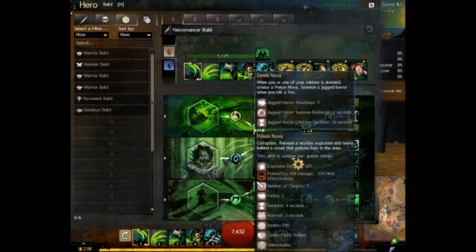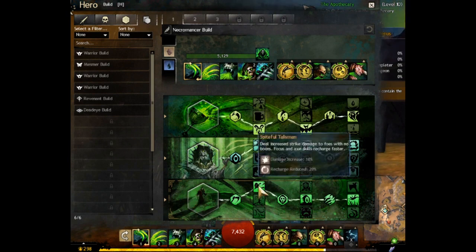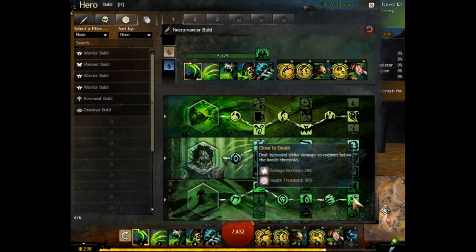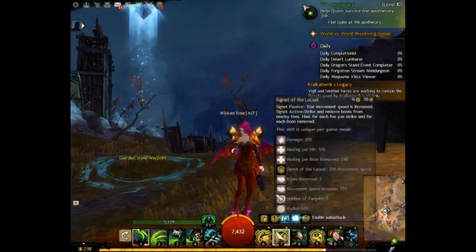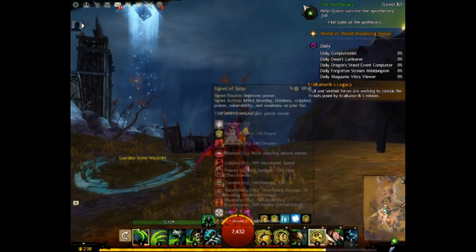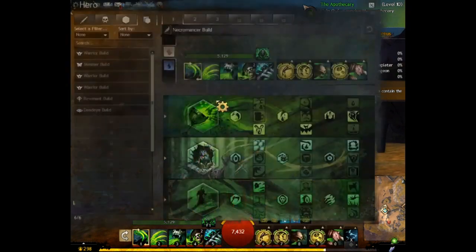Finally on the Spite trait line: spiteful talisman increases damage to foes with no boons on focus and axe skills — exactly what we have equipped. Awaken the pain grants more power and reduces condition damage for instant damage. Close to death increases damage done when enemies are under 50% health by 20%, which is invaluable. For skills we have signet of vampirism, signet of locust for movement speed, summon bone minions, signet of spite for power, and summon flesh golem.